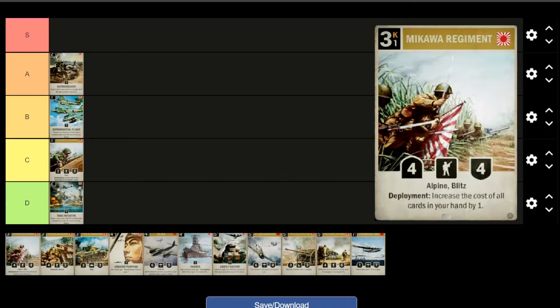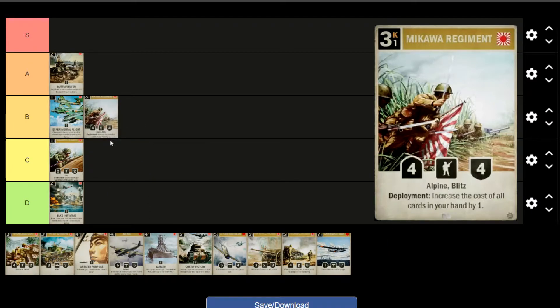The Mikawa Regiment — on paper, 3K, 4-4 stat line, not bad. Alpine has some synergy, blitz is nice, but the deployment really hurts it. Comparable to some other units that aren't that great, so I'd give it B tier — I'll pick it in a pinch, it trades well, but just too many downsides. Adam agrees: very solidly a B. If you can get it with some other Alpine units it can be quite strong, and if you have a mostly empty hand the deployment effect isn't a big deal. Pretty solidly a B.